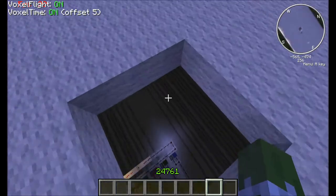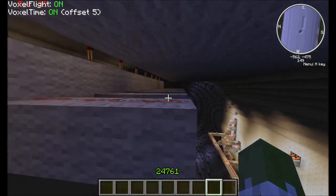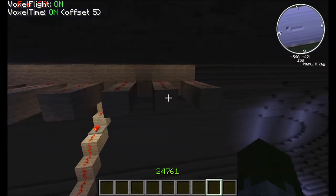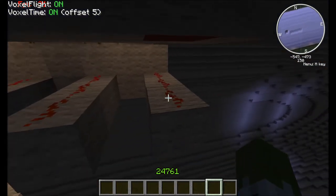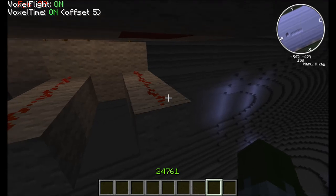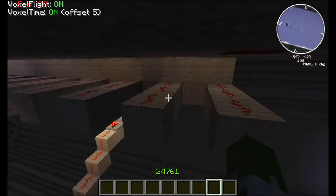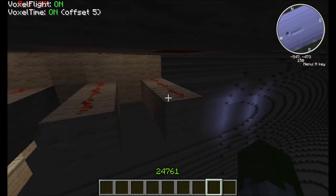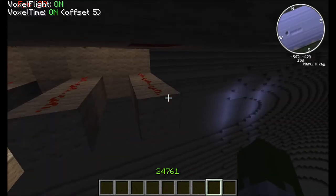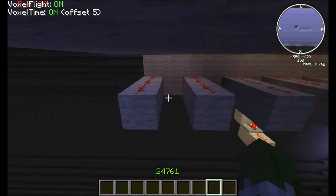All the testificates have to be standing on their pressure plates for the sign to light up. If one of them is not standing on their pressure plates, the sign will not light up. All the testificates have to be standing on their pressure plates for the sign to be lit. If one decides to go outside in the middle of the night, the sign will turn off.